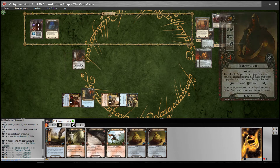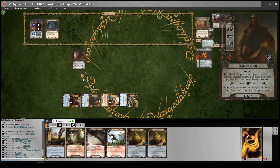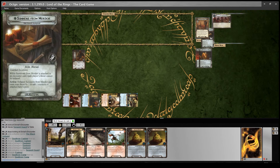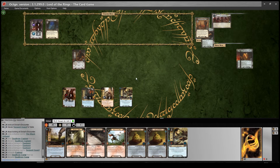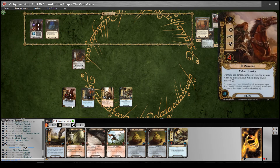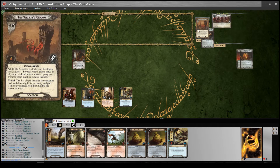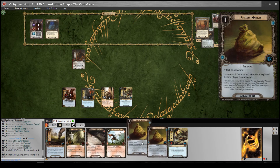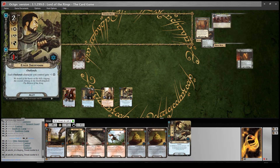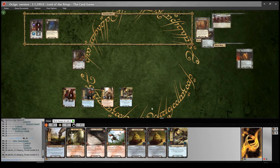Combat phase - he will do an attack. I will defend with Fastdread. No damage. I cannot trigger his ability because the Summons is attached to the active location. So I'll just refresh. Another Aether Swordsman - I can play him now and probably put some progress on there. However, I would quite like to trigger both of these, so if I over-quest I'd need to do it on there. I think what I might do is wait.